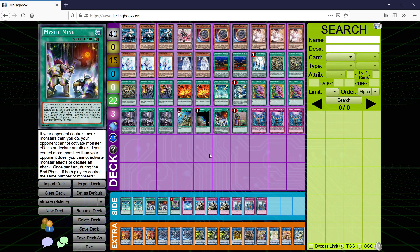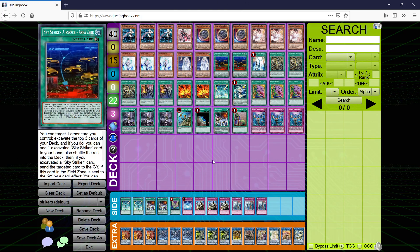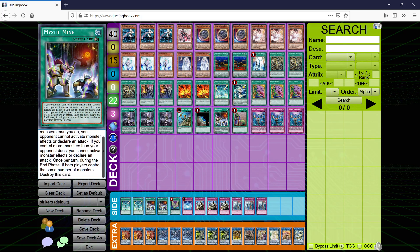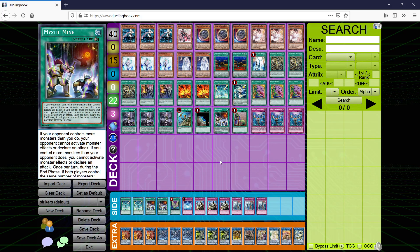We're only running 1 Mystic Mine. The reason is just so we have an alternative target for Terraforming in case we already have Area 0 or just need Mine. Mine is sort of the evil card: if your opponent controls more monsters than you, they cannot activate monster effects or declare attacks, and the reverse is true. During the end phase, if both players control the same number of monsters, destroy this card. It's not as good as it was because the top deck has built-in outs to it, but if you play it at the right time it can still just lock decks and buy you a lot of turns to gather your resources.